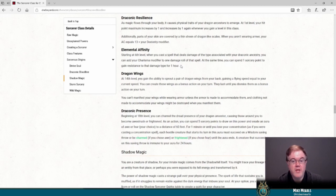At 14th level you gain the ability to sprout a pair of dragon wings — you get a fly speed as a bonus action, and you can dismiss them as a bonus action. There's also a note that you can't manifest wings while wearing armor unless it's made to accommodate them, but we really don't worry too much about that kind of fiddly restriction anymore. At 18th level you get a fairly big ability: you can channel the dread presence of your dragon ancestor, causing those around you to become awestruck or frightened. But as an action you spend five Sorcery Points — and players already feel like, 'oh, that seems really cool, but I could twin a fifth-level spell with that.' So this is another one that might not be pulling its weight.